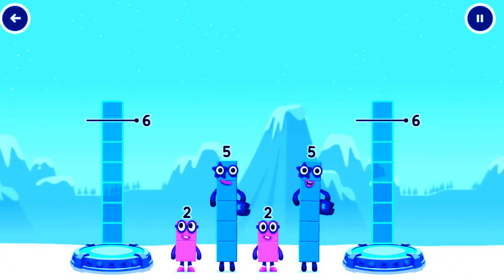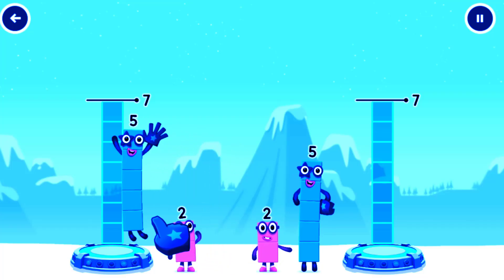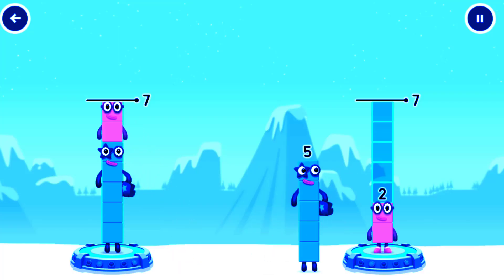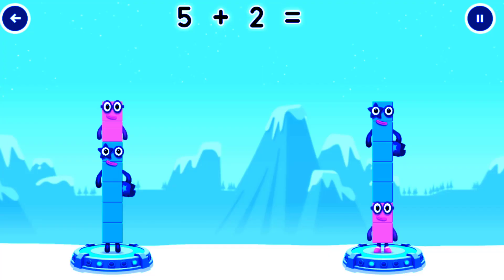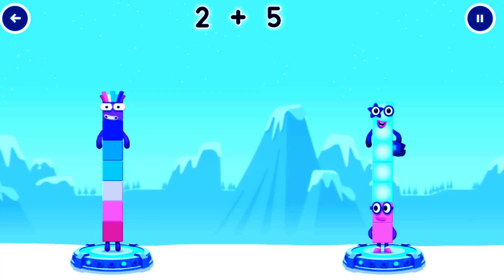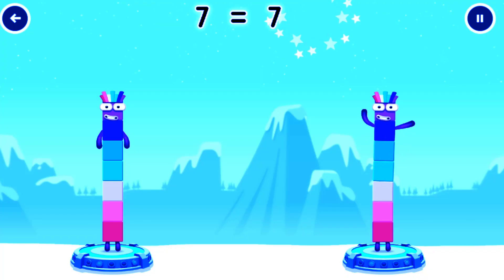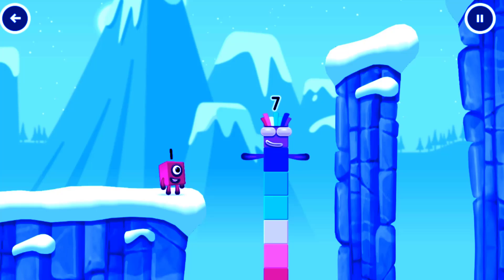Share the number blocks evenly to make two groups of seven! Drag the number blocks onto both sides until they have the same! You got it! Five plus two equals seven! Two plus five equals seven! Seven equals seven! I am seven! Excellent!